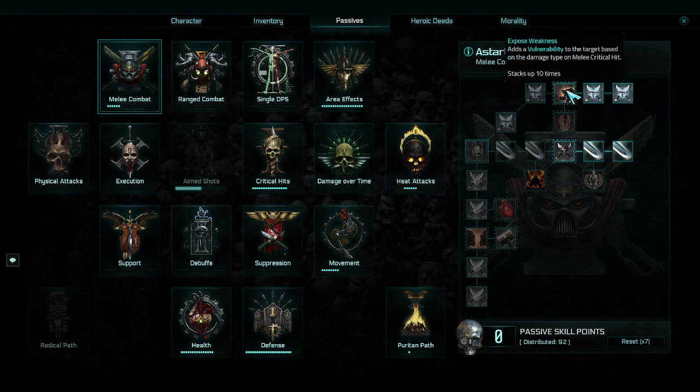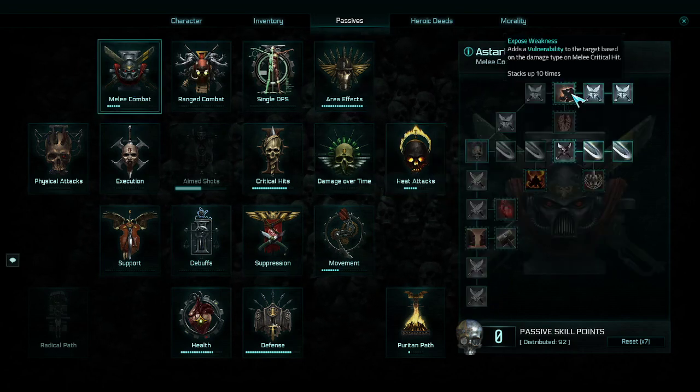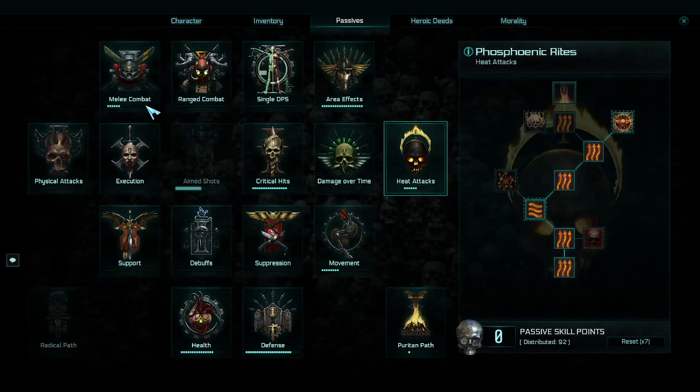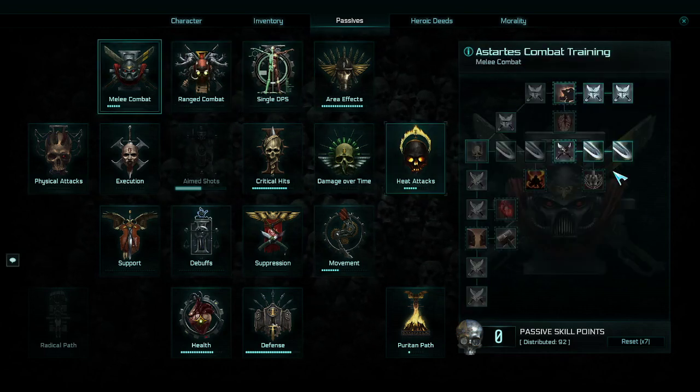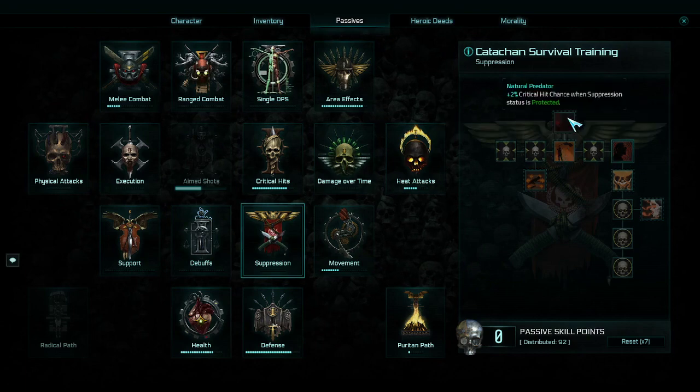Lastly I am currently going down the melee combat tree. The first thing I went for was expose weakness — every time I crit with a melee hit it adds vulnerability. Combined with the other nodes, it stacks up to 10 times insanely fast and that is great. Now I'm just going down the crit side.